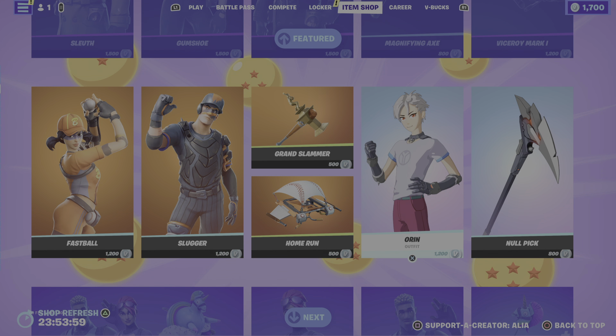We also have the return of the Agile Edge harvesting tool — 'Pure force and finesse' — part of the Intrepid Agent set, first introduced in Chapter 2 Season 2. Then the return of the Traversal Fall Tilt emote — 'Lean into it' — first introduced in OG Season X, also known as the Naruto run.